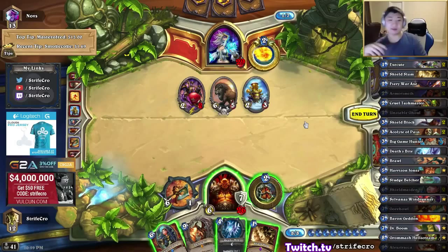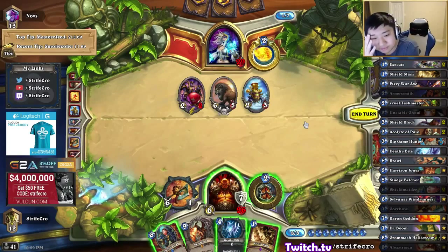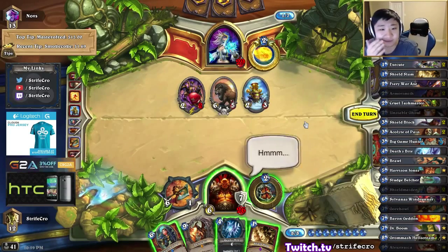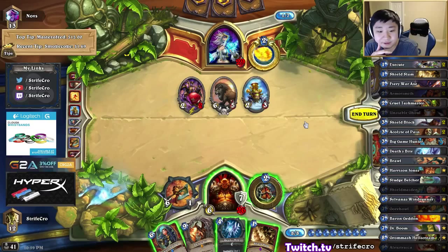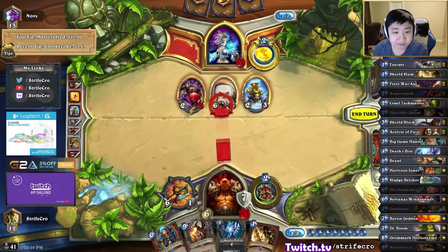Is it possible that it's better to take 4 extra damage in order to unfreeze my weapon next turn? Because I do have a lot of life. Let's say I attack the high minion and shield slam the other guy — same thing, I take 4 more damage. Yeah, I should do that. That's weird but I think it's better.